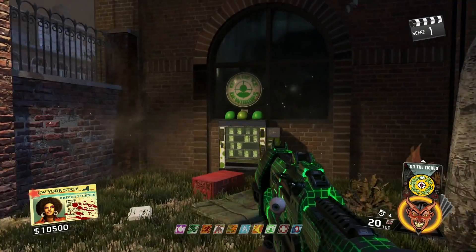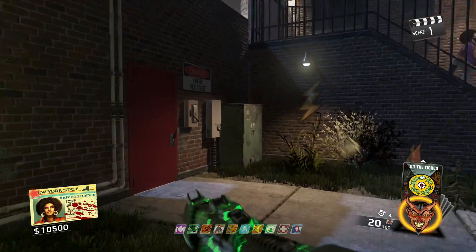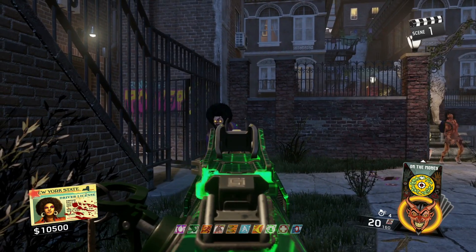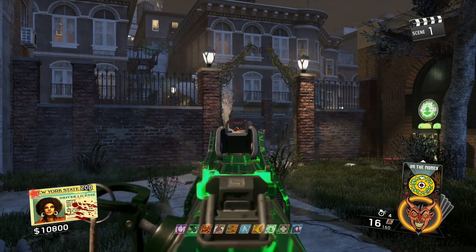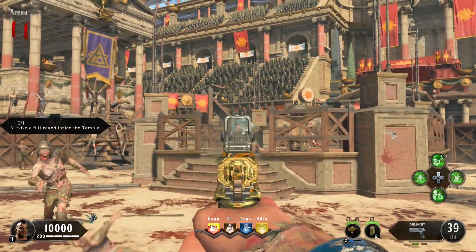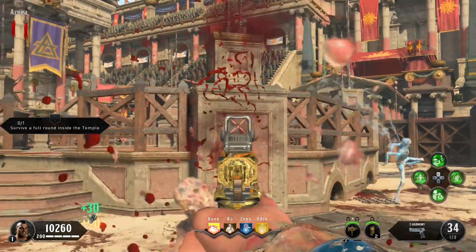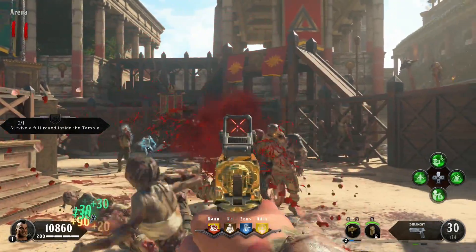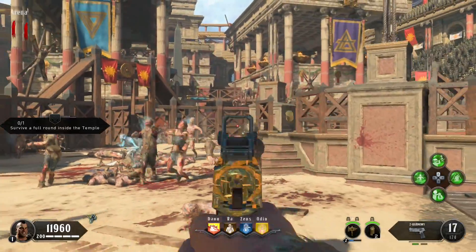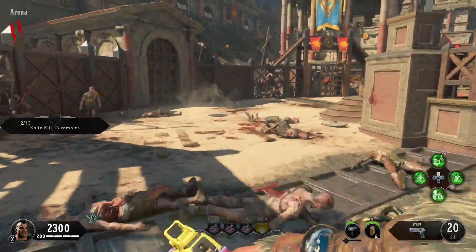Coming in at the number seven spot is the ability to deal more damage for headshots. This first appeared in Infinite Warfare Zombies with the perk Dead Eye Dewdrops on Shaolin Shuffle. When you ADS, you get an on-screen indicator and sound telling you that while aiming down sights you'll deal more headshot damage. Treyarch added this into Black Ops 4 as the perk Dead Shot Dealer — you gain a damage boost on a headshot streak, which is great for taking out Marauders and Gladiators.